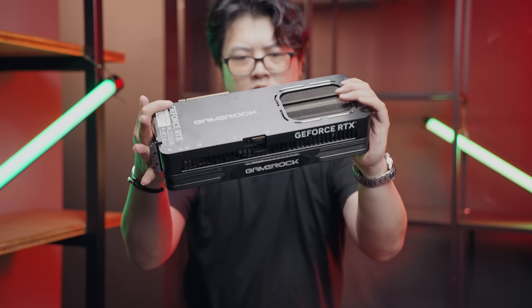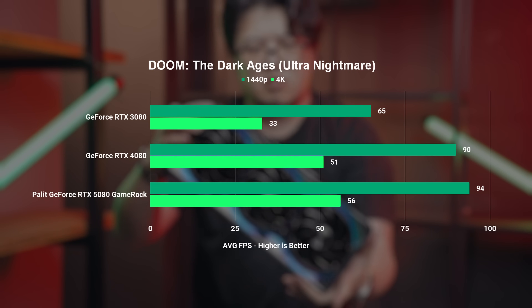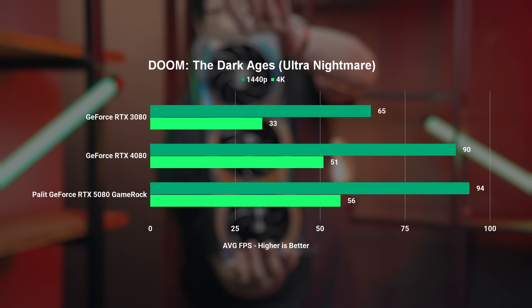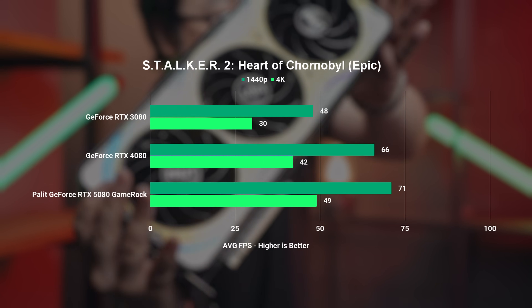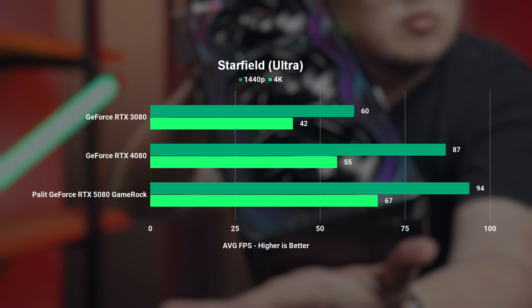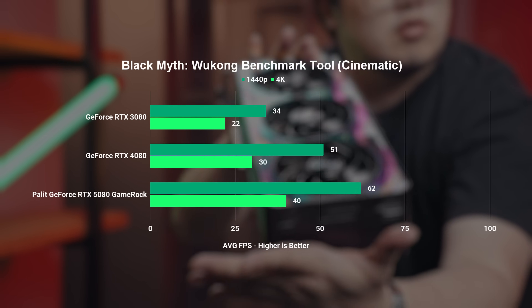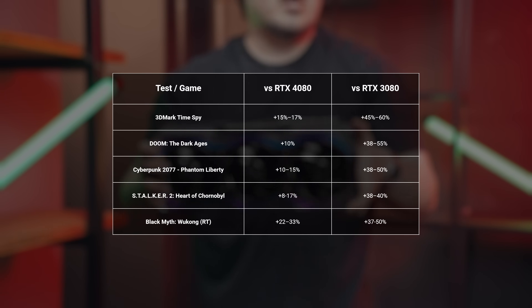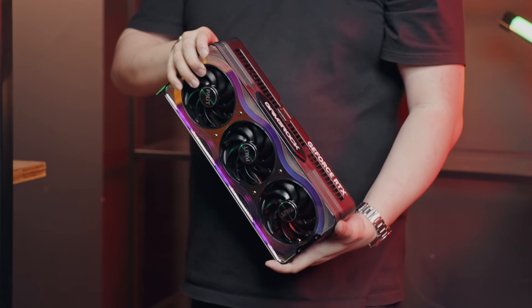Now for some actual games. In Doom: The Dark Ages, the RTX 5080 holds only a 5% lead over the 4080 at 1440p and 10% at 4K. Cyberpunk tells a similar story with gains up to 14%, while Stalker 2 edges slightly higher at 17%. The 5080 showed clearer gains in Starfield with a 21% lead, and really shined in Black Myth: Wukong with a 33% boost over the 4080. Overall, you're looking at a 12% uplift at 1440p and 18% at 4K.